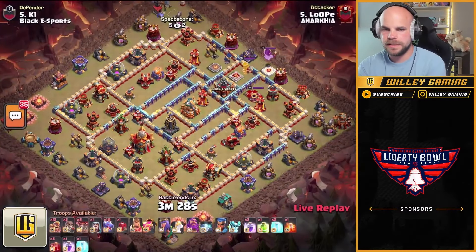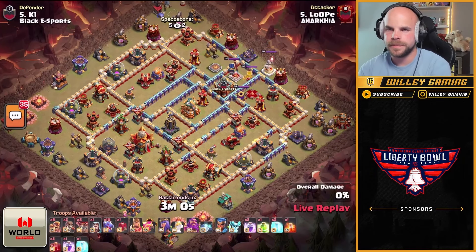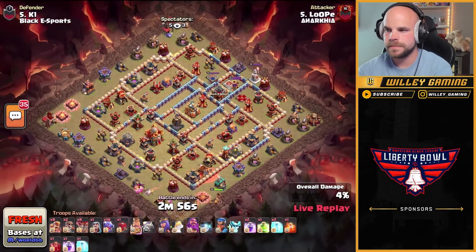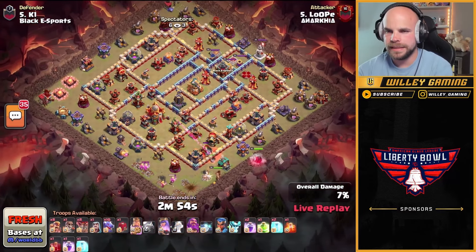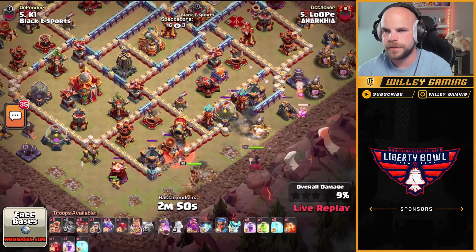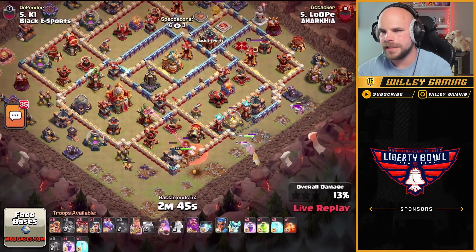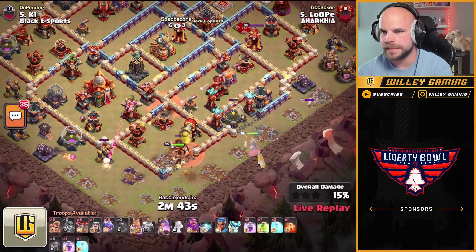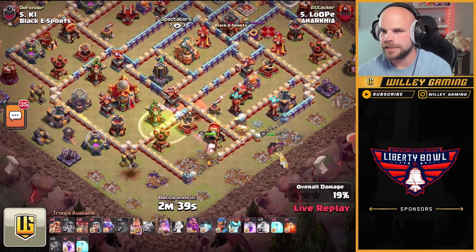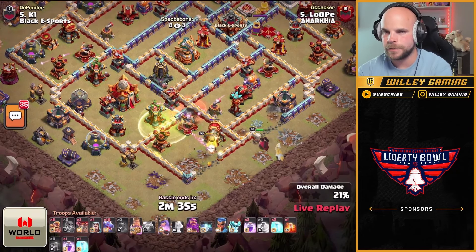Loop is bringing ten dragons, following Bernal's path, going with the mass dragon approach. King on the bottom side of the base with the queen on the bottom right — wall break, super barbs, a nice big funnel with the heroes. He does not have any more wall breakers. He was hoping to get the king in with the queen for that scatter, but now he's going to jump the king towards the town hall and let the queen handle the scatter on her own.